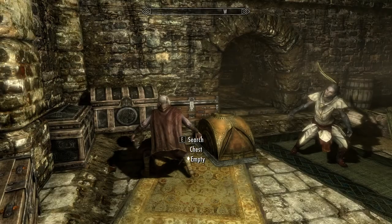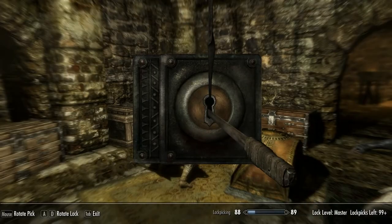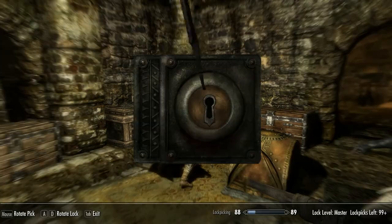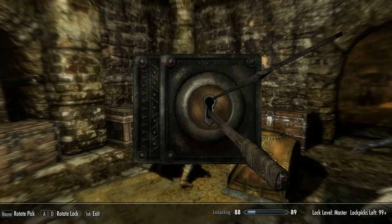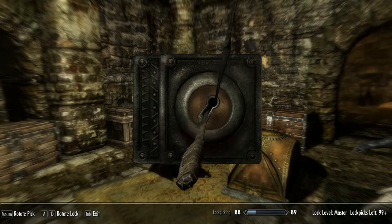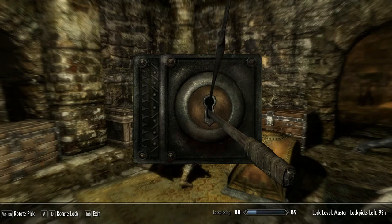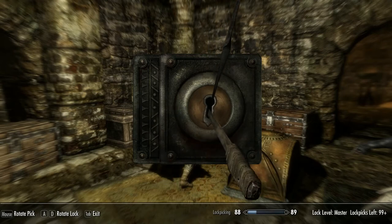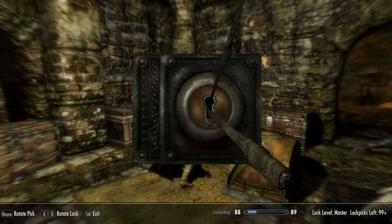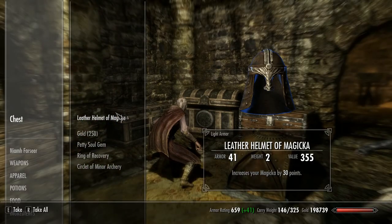Now master locks - that's something a little bit different. The principle is exactly the same except you have much less forgiveness in the lock, so you're going to go through a lot of lockpicks unless you get lucky. Whatever you do, if you don't have many lockpicks always quick save before you start picking a master lock - this is when your gear and potions really come into their own. I got a little bit lucky on this one; sometimes you can go through a whole heap of picks just trying to find that sweet spot.